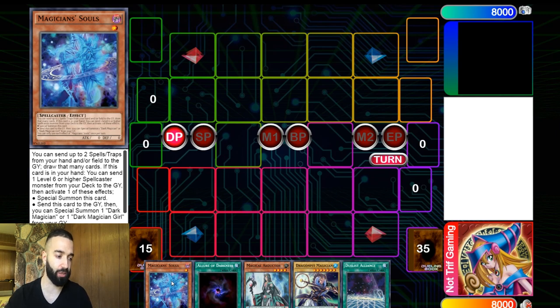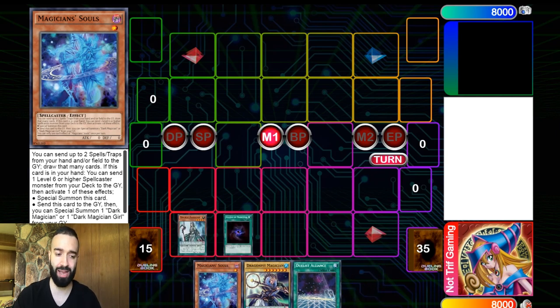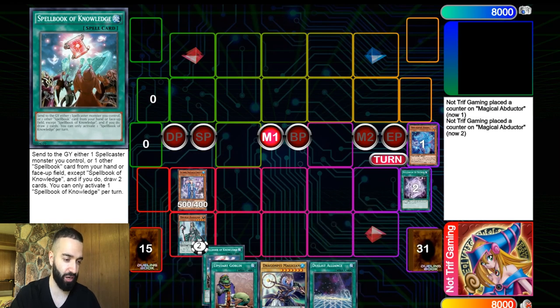If you cannot afford Magician Souls, play one Jester Confit. That card is absolutely worse compared to Souls, but it maximizes the potential of Magical Abductor to an extreme level. Searching Souls with Time Star is very good because you can send a Mighty Master, a Jackal, or a dead spell. Everyone has hand traps to sell — sell Ash Blossom, sell whatever — borrow a sword and you're good. Get yourself one Magician Souls.